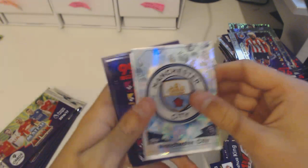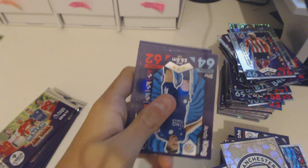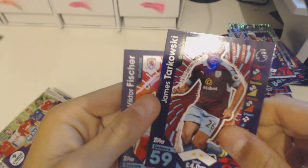We're going to get the Man City badge — I do prefer this Man City badge, just back to the old ways, looks really nice in my opinion. We've also got Andy King, Luke Shaw from Man United. This has been a long video. Also Redmond, Lallana, Delaney, Jakob, Talkovsky, and Fischer.